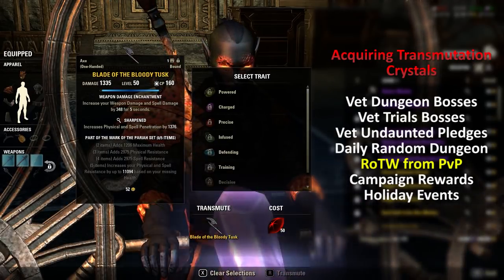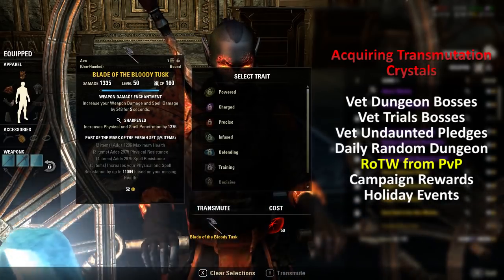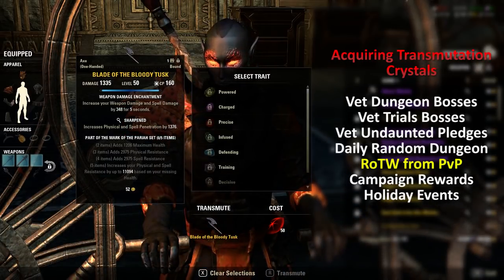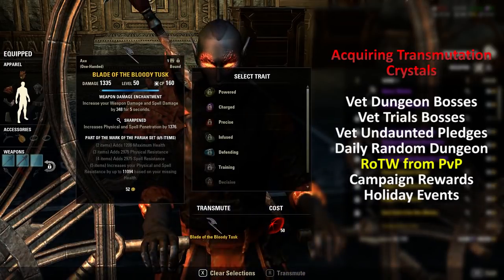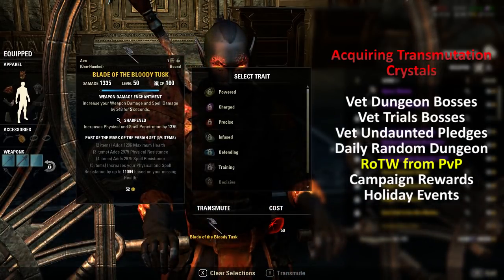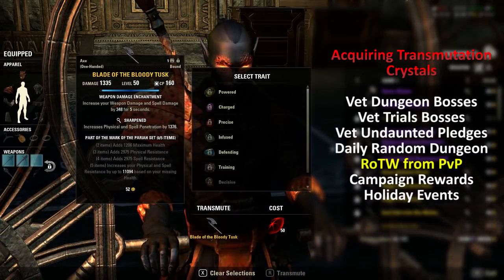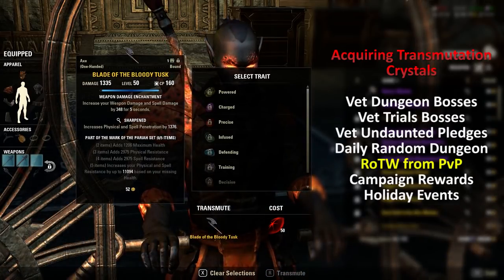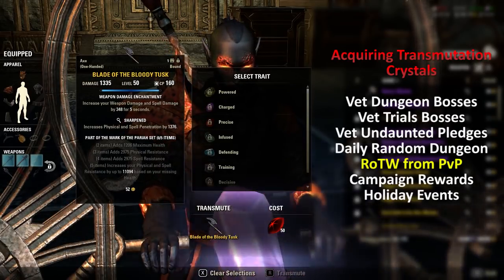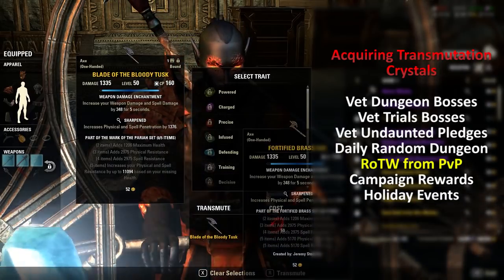It's the first open of Rewards of the Worthy per day per character that gets you your transmutation crystals. So for example, if I was PvPing on my Dragonknight and got three Rewards of the Worthy, I'd take one out of the mail on my Dragonknight and open it to get the uncracked geode. Then I'd log onto my Magblade, take it out of the mailbox, open it and get an uncracked geode. Then I'd log onto my level 11 Warden and take it out of the mail to get another uncracked geode.